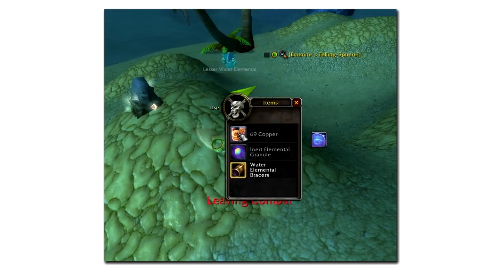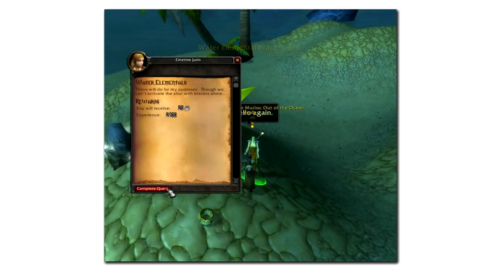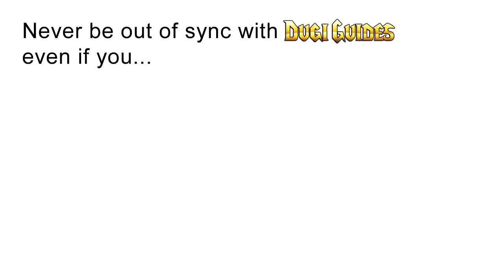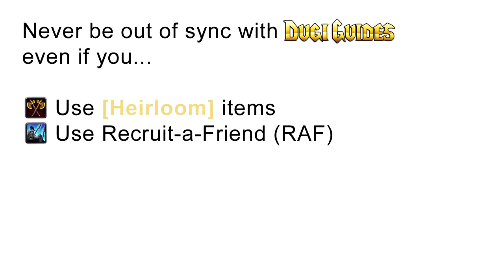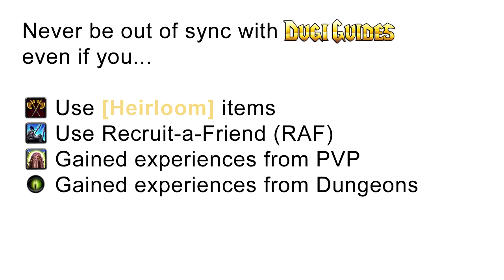As an experienced player, you may be worried that if you use a leveling guide you won't be able to break away from it to go a different path. But we have added new features so that you will never be out of sync with Doogie's guide, even if you use heirloom items, recruit a friend, gain experience from PvP, or gain experience from dungeons. With Doogie Guides you can still do all these things and still easily sync your character with our guide.